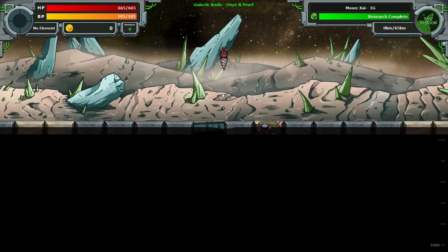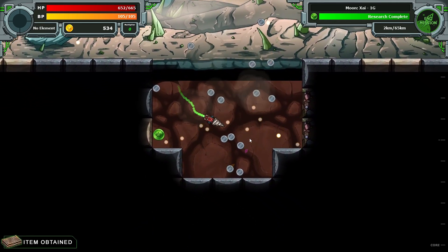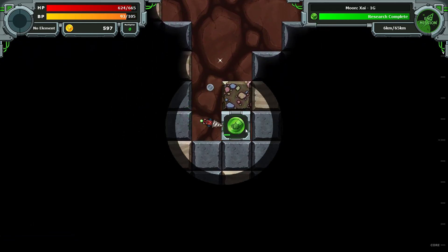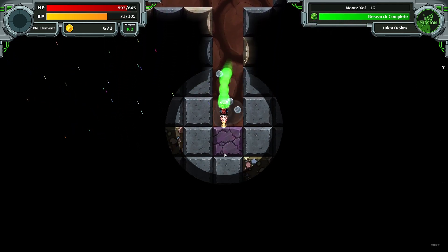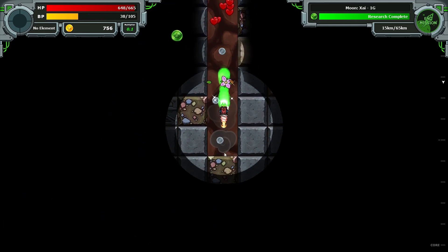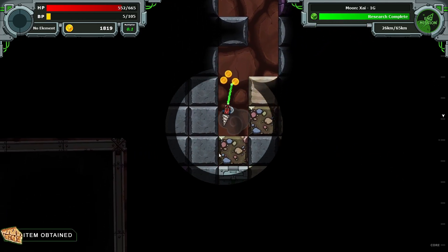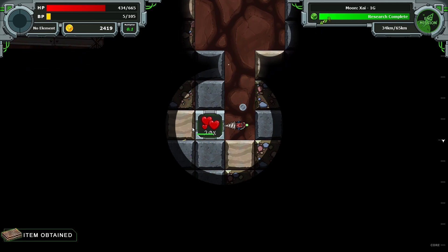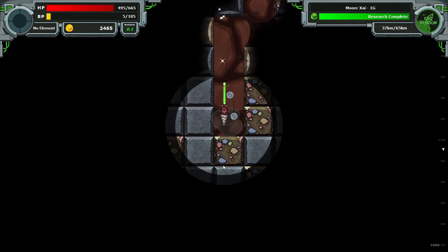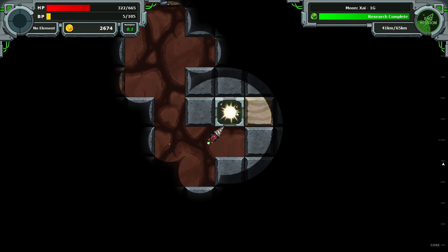We haven't upgraded that much — a little bit. Dynamite — is it worth it? Probably. So if we've got the research, do we need to keep grabbing it? I don't know if that's a good thing or a bad thing. Nice crit. What do we got here? Just a black hole with nothing in it. Perfect. I really like the crits.